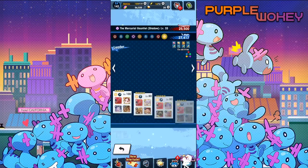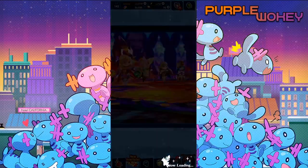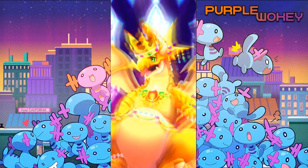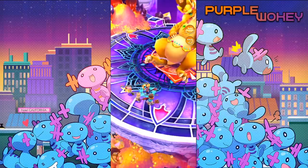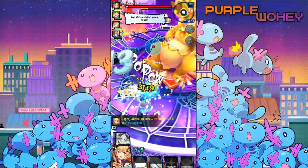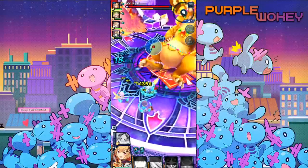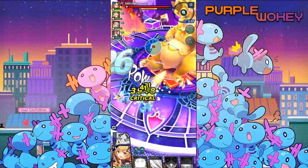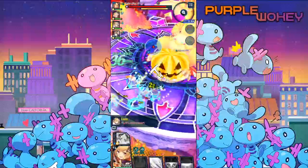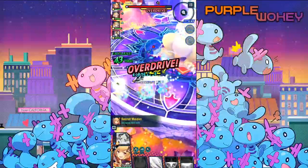I don't expect much, but it really did look like on paper they had barely improved her. Apparently her skill one SP cost has basically been doubled, so it's actually much harder to do her basic combo that you could spam all the time in her pre-form. Her skill two has gotten better to make up for the fact that skill one is basically not as good.